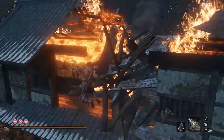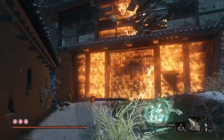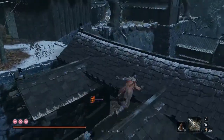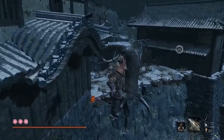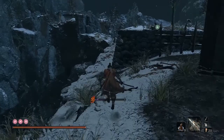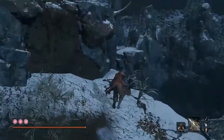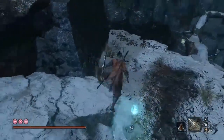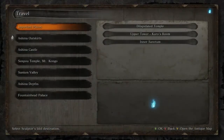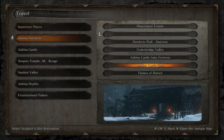I think this whole building is inaccessible — you can't go in here. At this point, you just run back here like you normally do, and you can grab the Ashina Outskirts idle, right here. So that's the rest of the two idles that are locked in Ashina Outskirts.